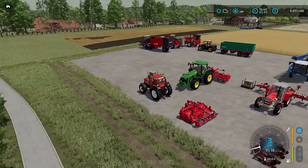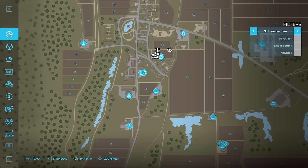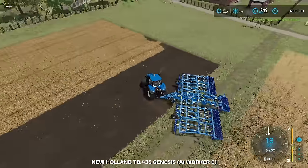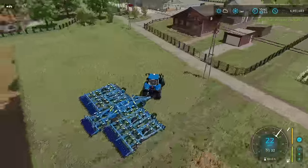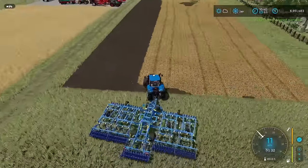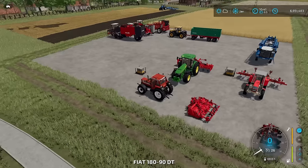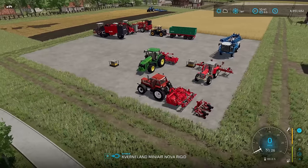He already turned around and it looks like he's heading toward the wrong field. Let me go stop him — workers in this game sometimes just go wherever they want. In terms of ridging, you want to enrich the field and then plant the seeds over the ridges you've created. I'm going to hire him to work the right field, then back up and hook up the seeder attachment.